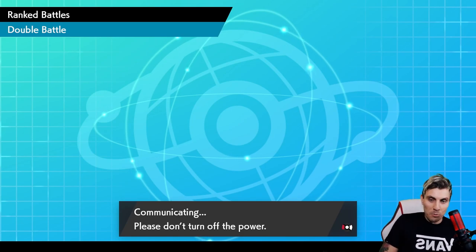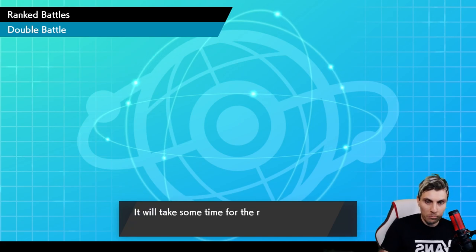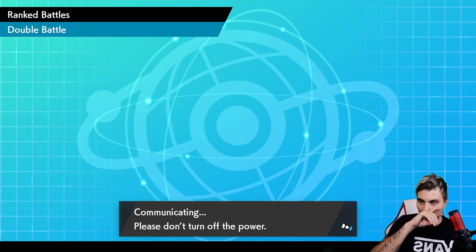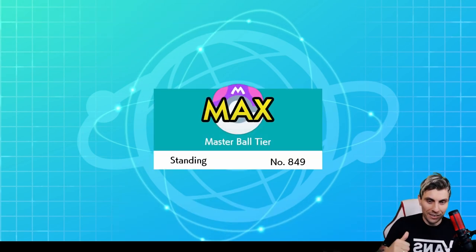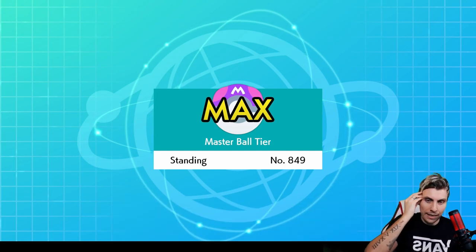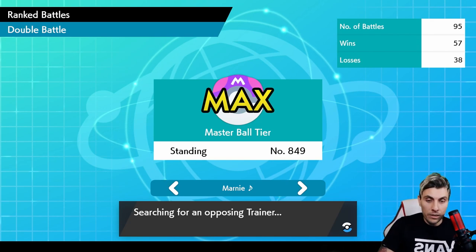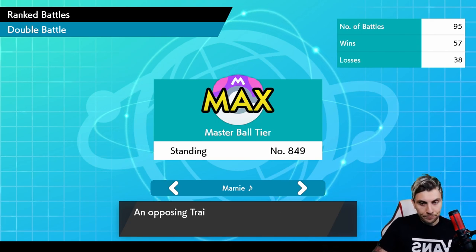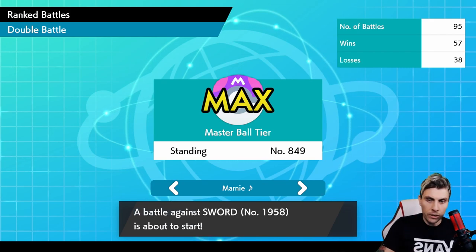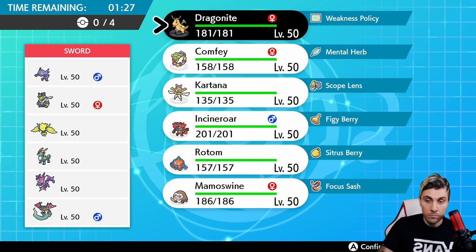I love this team already. I've only had one previous game with the team before recording this episode, and I ended up winning that too, so this is literally the second game with this build since I threw it together. It'd be nice to see some of the other elements of the team in the next one. Our next opponent has Sableye — not something we see too often — with Prankster, Will-O-Wisp and lots of support options that can be pretty annoying.